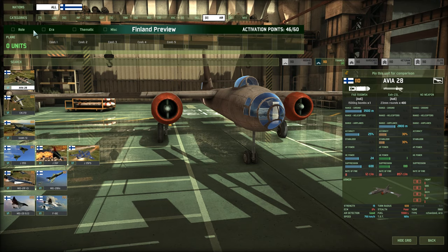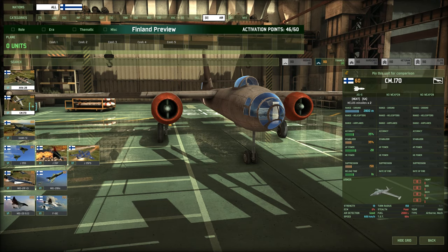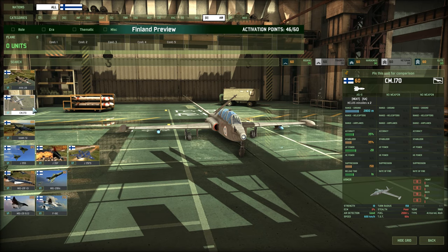Air power — let's start with the bad news. Meet the Finnish anti-tank plane. This is all they get: an AS-11 on a CM-170 — terrible time over target, terrible ECM, very slow speed. If you're lucky you might hit one with the missile, and if you do hit, the tank — the super heavy — is just going to laugh at you because it does barely any damage. Heat always does at least one damage, but no. Just no.